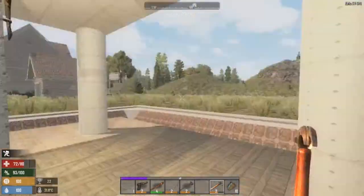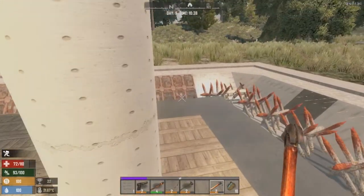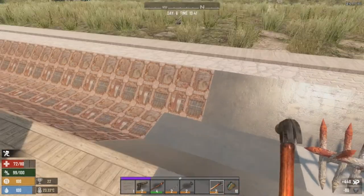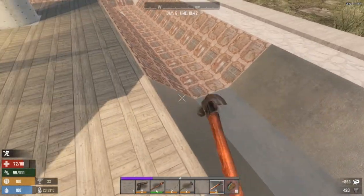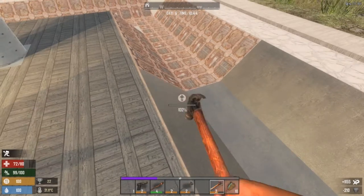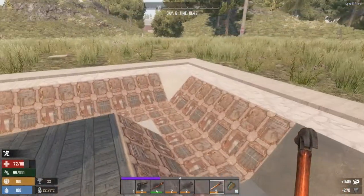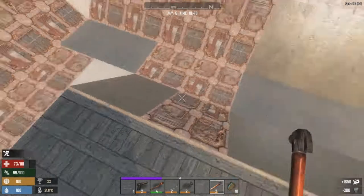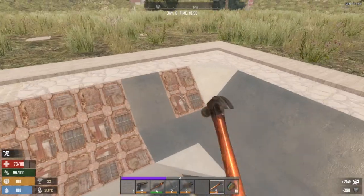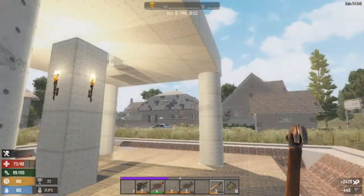It hasn't been an eventful time for zombies — I've killed maybe three or four. Not exactly anything to write home about. What we're going to do now is head back to the Working Stiffs Tools and craft some more forged iron. I know I have some forged iron being made in there, so we'll go pick that up. I've grossly underestimated the amount of concrete it's going to take to do this. I'd really like to make a cement mixer — I assume you need a workbench for that, which I haven't found yet.